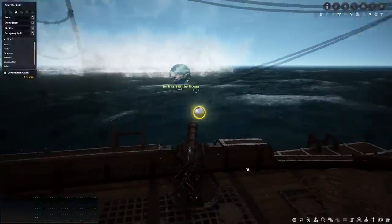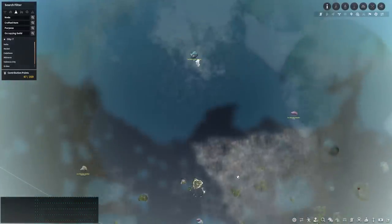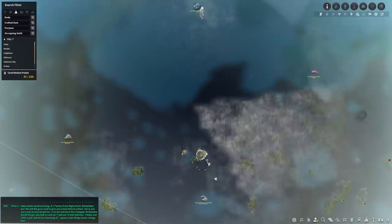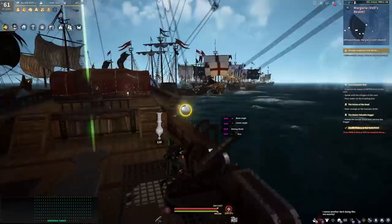You should be at Vell. This is where Vell is, out in the ocean. You will need a compass if you want to know, but you can probably just go directly from this island north and you'll see a bunch of ships all lined up here.